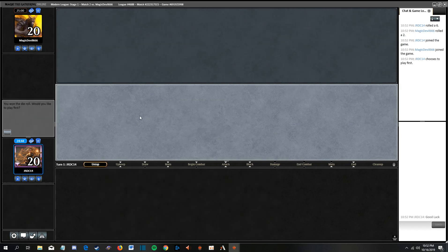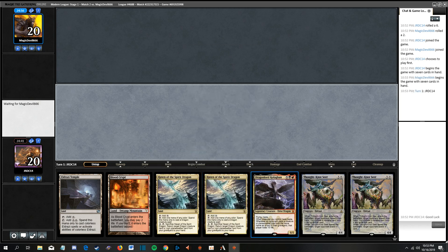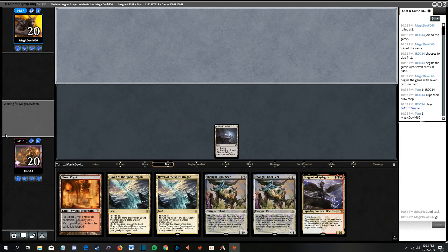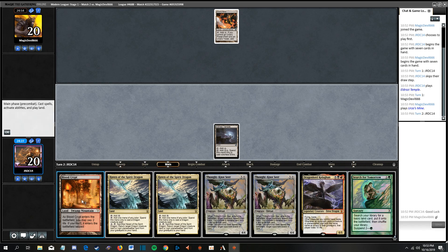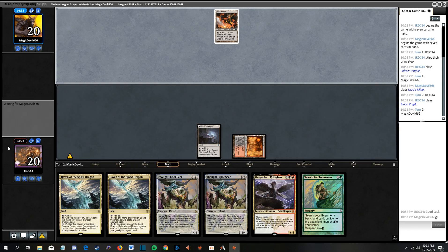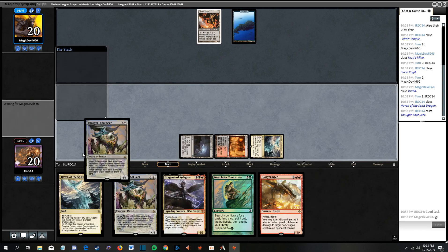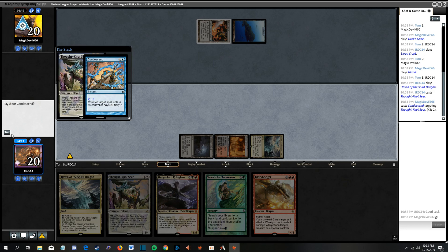Crappy round one, but we're back for round two with a better hand. The problem is Eldrazi decks like this can be a little slow, and our mana base is super awkward. This looks like it could be Blue Tron which could be bad. Yep, Condescend - cannot pay one. They get a Scry two. Condescend is a good card.